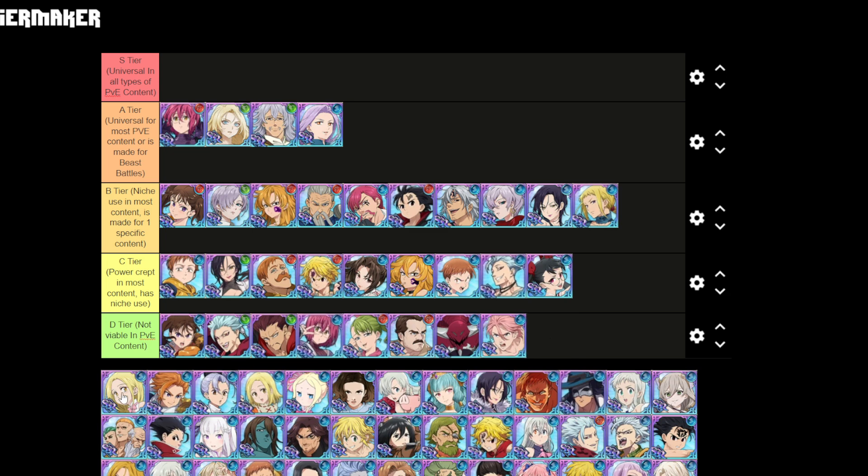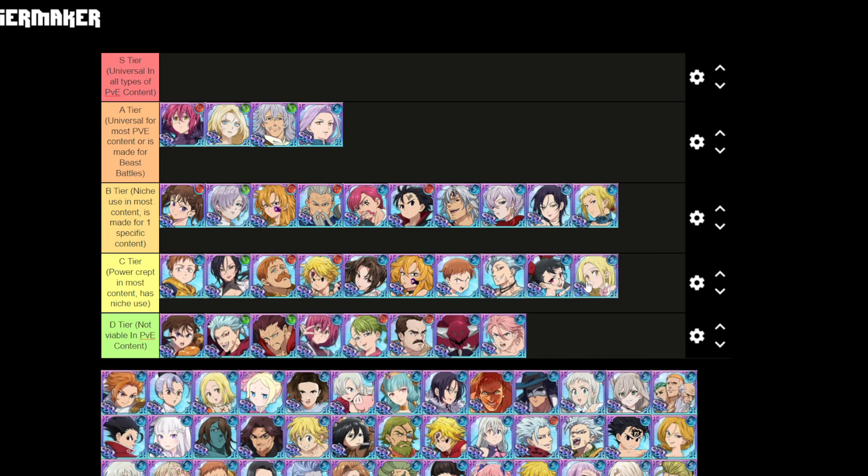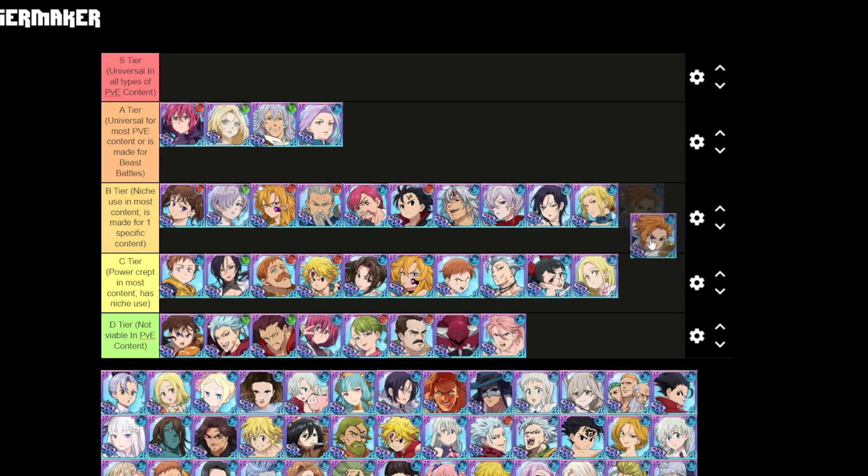Elaine is definitely power crept — there are a lot better units for PvE content, she's mainly a PvP character. I use her in training dungeon and she does increase the damage on my Red King, but that's about it. Arthur here has been power crept.